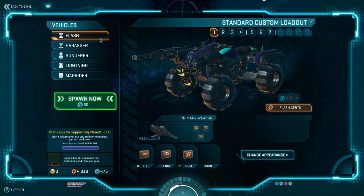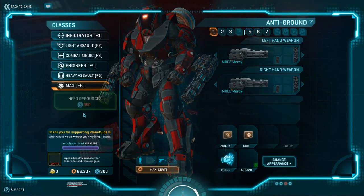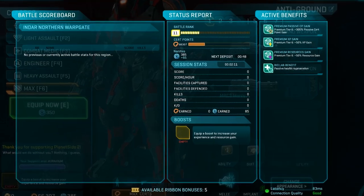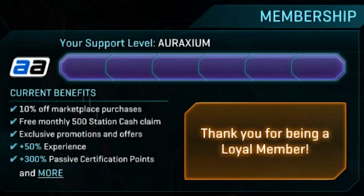Spawning vehicles, MAXes, or consumables like grenades costs nanites. Everyone has a maximum of 750 nanites and is given 50 nanites every minute. This limits the amount of vehicles, grenades, or MAXes one person can spawn in any given time period without having to wait for their nanites to replenish. You can see your session stats, including nanites and nanite timer, by holding the Tab key. Experience and nanite gains can be increased by buying a boost in the depot, or becoming an SOE all-access subscriber.